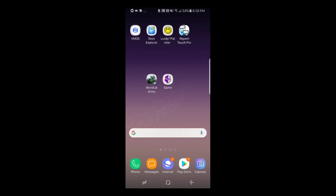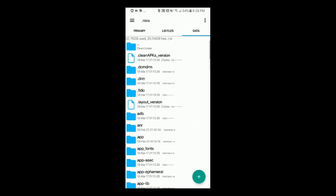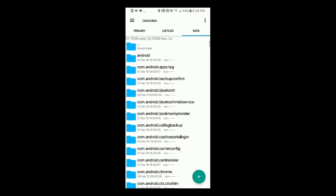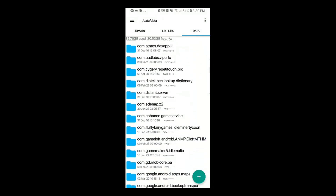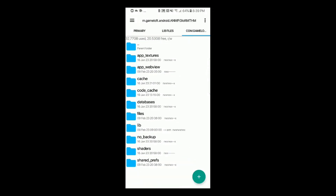We're going to go into Root Explorer. On the far right you can see Root. We're going to find Gameloft — go to Data, scroll down, go to Data again, and scroll down until we find the Gameloft folder. Just past it you can see it: Gameloft.Android.ANP. Then we're going to go to the lib file.